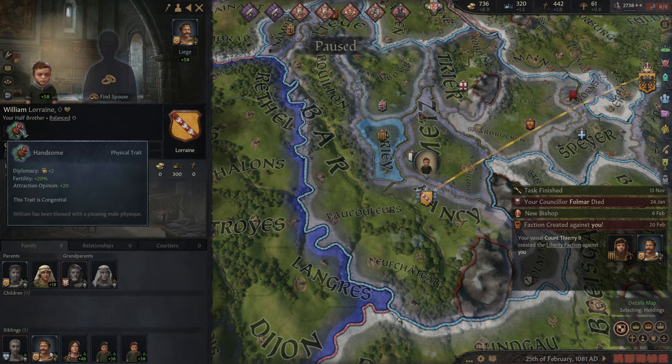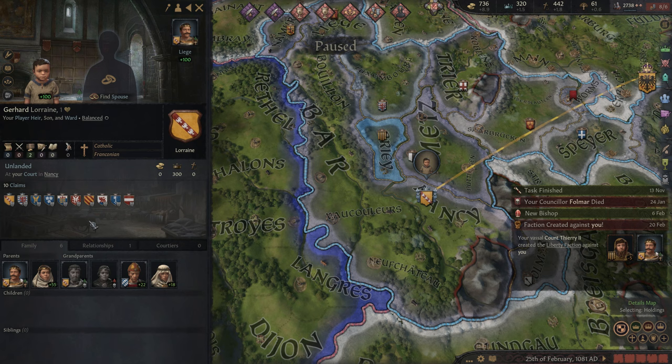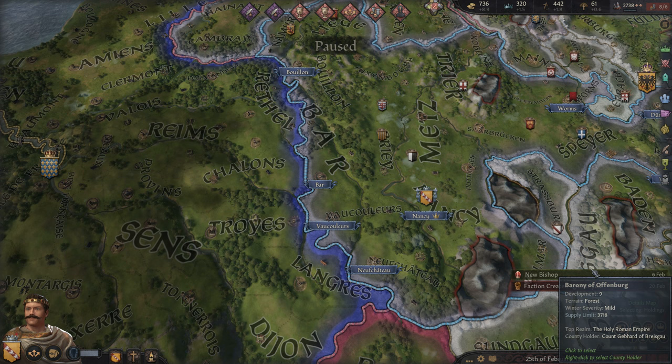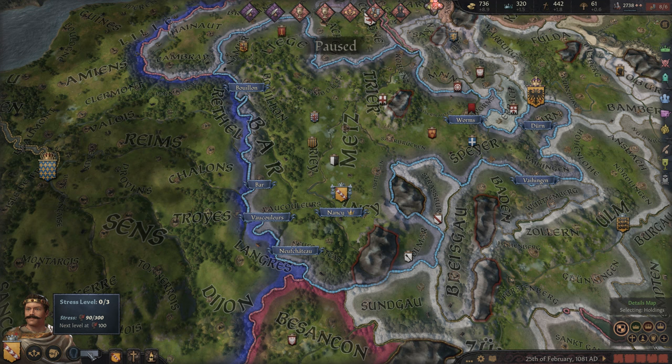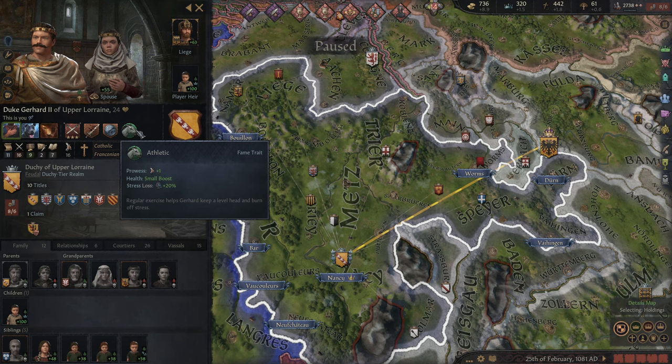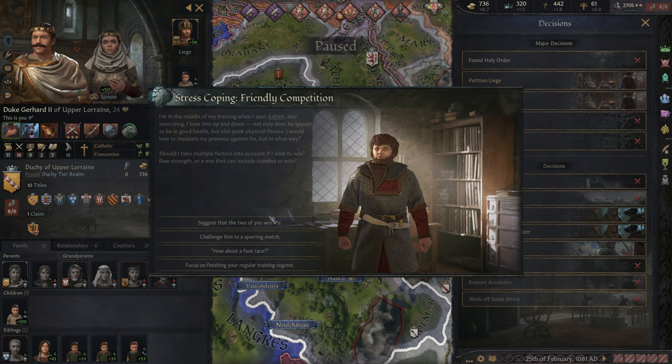We got a new bishop as well — he's currently endorsing us. A lot of things to do now that we're playing as a new character. He's already quite stressed out too — probably the death of his father played a role in that. Already having some stress issues. I think he probably just did have the stress overload and got the Athletic trait, so we might be able to work off some stress here. Let's go ahead and do that.